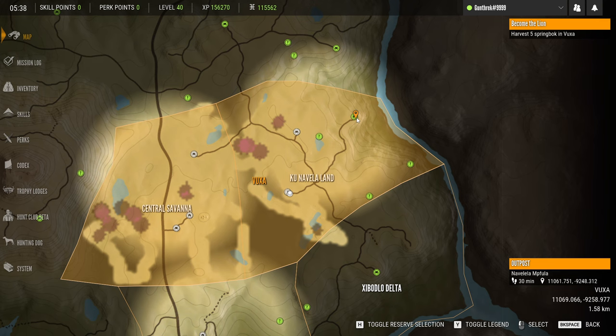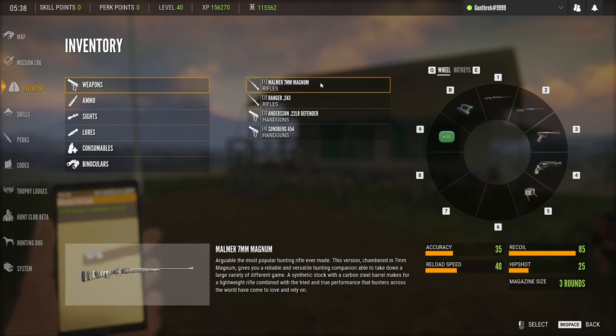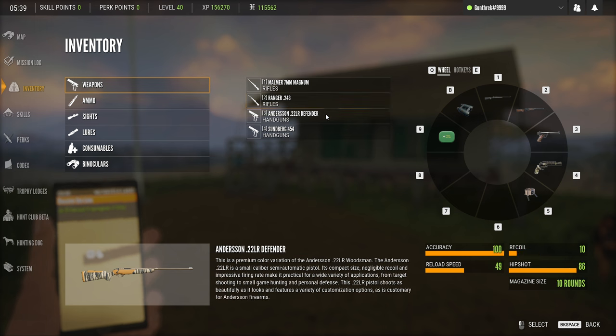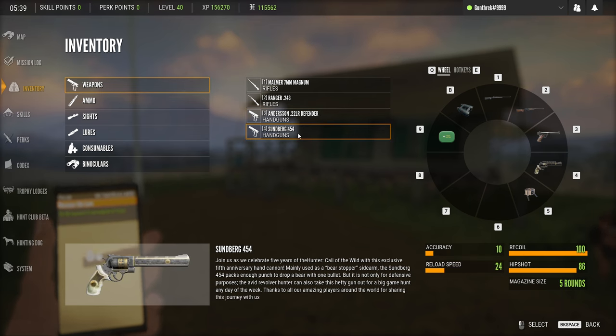Our loadout for today is the MOM 7mm for class four to nine animals, our Ranger .243 for basically just the springbok and the sidestrike jackals, and our class one animals will be handled by the .22 Defender long rifle or the .22 long rifle Defender handgun. We have our Sunberg .454 for self-defense against anything that gets in close.